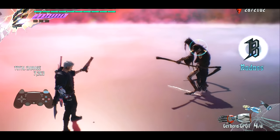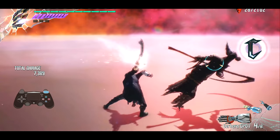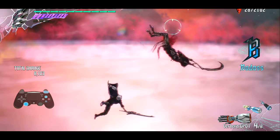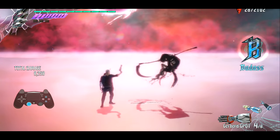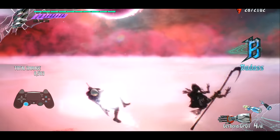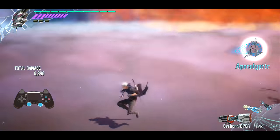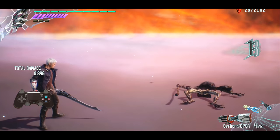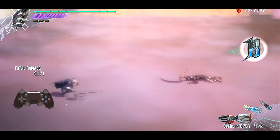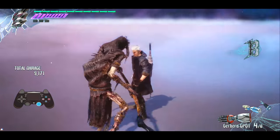If you want to extend that combo further, you can add on to it: do Combo C, High Roller, Roulette Spin, then Shoot, Split, hold Split — the Hard Way move bounces the enemy — and then end with a Devil Breaker move. Alternatively, you can use Hard Way to initiate off the ground bounce and then do whatever you want from there.